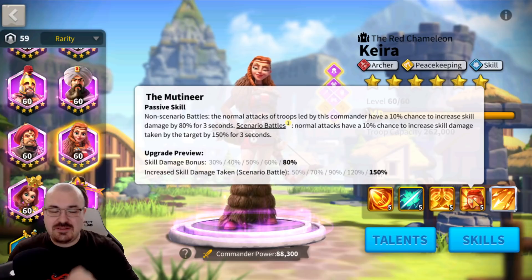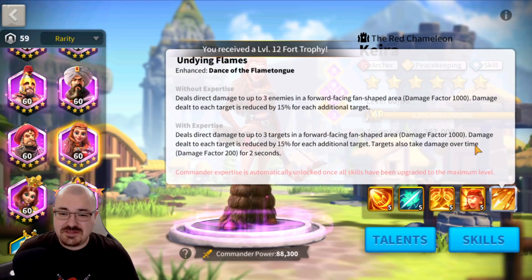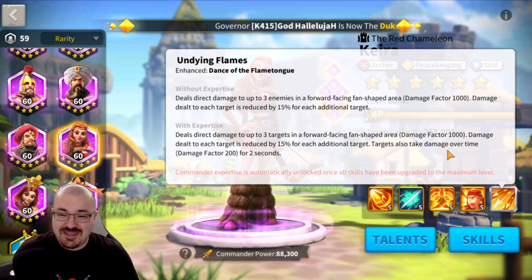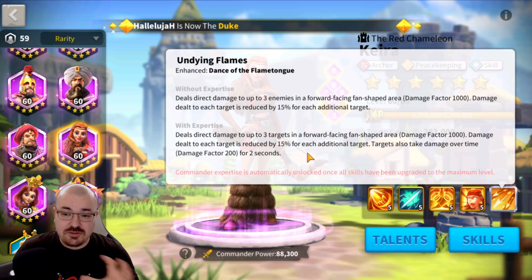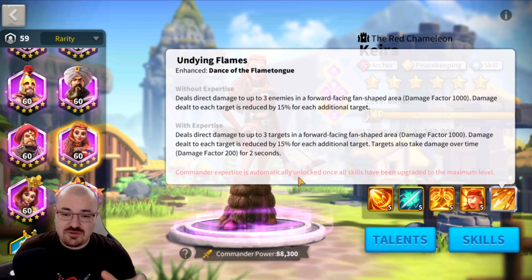Her fourth skill is what triggered me to use her in Sunset Canyon, and the second thing was her expertise. Reading her expertise: damage dealt to each target is reduced by 15% — this is normal for all AOE commanders in Rise of Kingdoms. Targets also take damage over time: 200 damage factor for two seconds. She hits three targets at a time, and all three targets take the 1000 damage factor reduced by 15% for each additional target. If you hit three targets, they also take 200 damage for two seconds — that's another 400 on each target. That's pretty big from an epic commander.